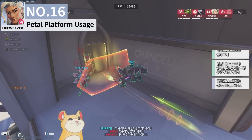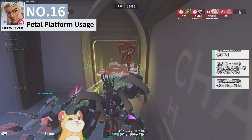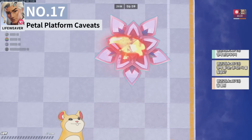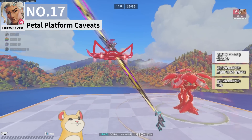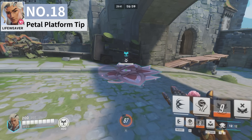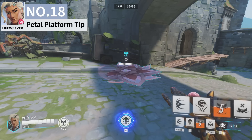Like Mei's wall, you can use the pedal platform flower to lock enemies in chokes or small rooms. Because pedal platform has 400 HP, it can be pretty useful like Mei's walls. There are currently three abilities that can pass through it: Reinhardt's fire strike, Ramattra's punches in nemesis form, and Moira's coalescence. Like Junkrat's trap, pedal platform lasts forever until activated, so it's highly recommended to place it before and after team fights to maximize the use of the cooldown.